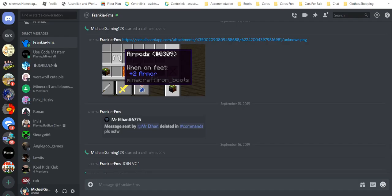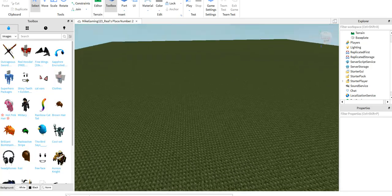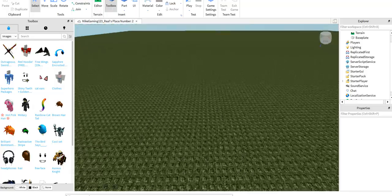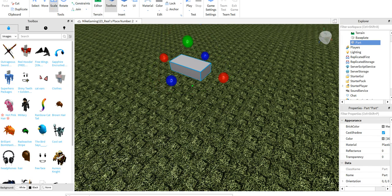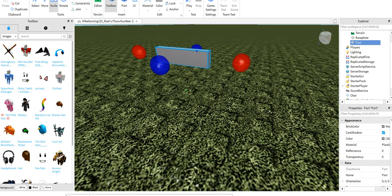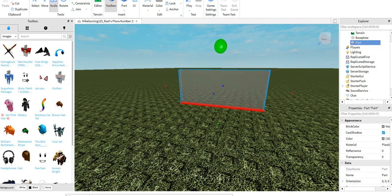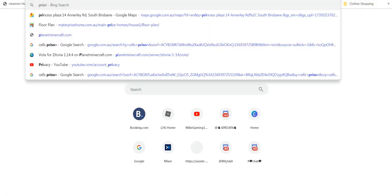Let me get out of there and let's start making it. I'm back, sorry. So let's go and just start making the police station — this might be like a lot of episodes, I'm not sure. So yeah, let's put this part right here — this is gonna be the sign of the police station.